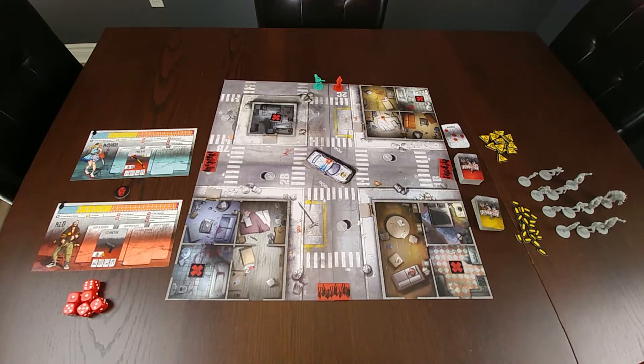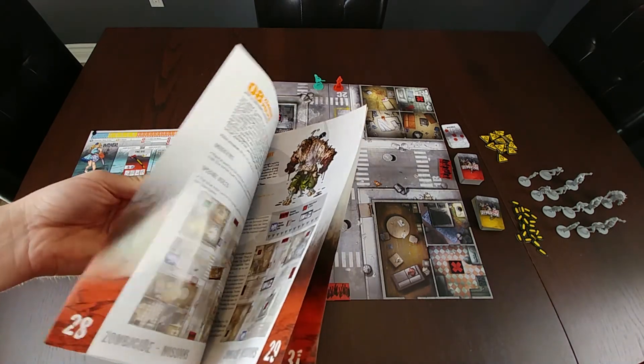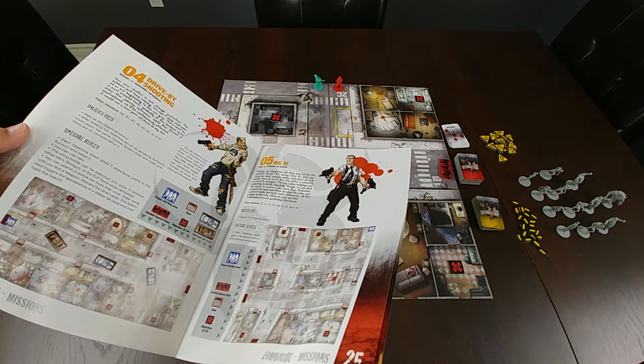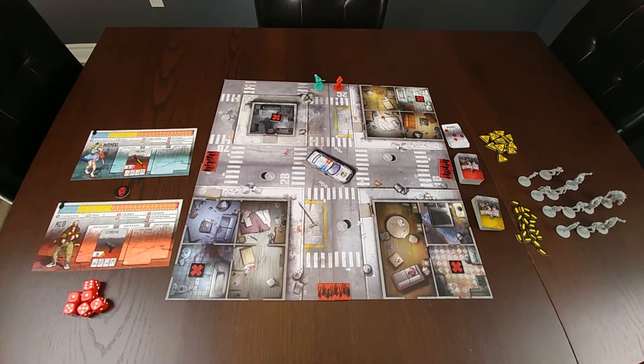The rulebook of the base game comes with 10 different missions that you can choose from at the back of the book. Each of the missions varies in length of gameplay as well as difficulty, so whether you have half an hour versus two hours, or an experienced group versus a new group, it helps with identifying which game would best suit you for the style of campaign you're looking to play.